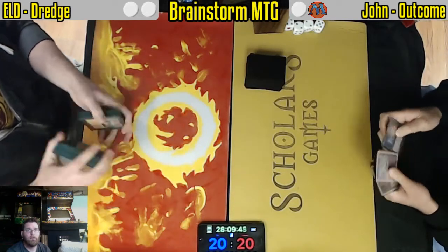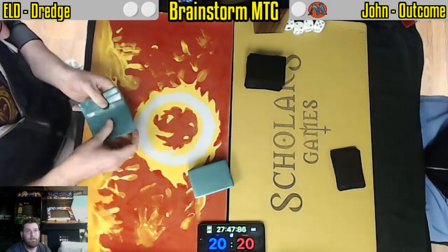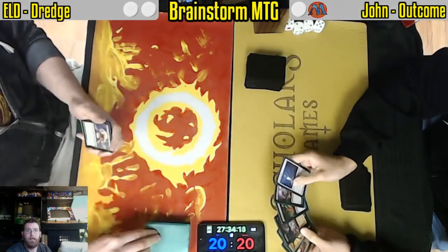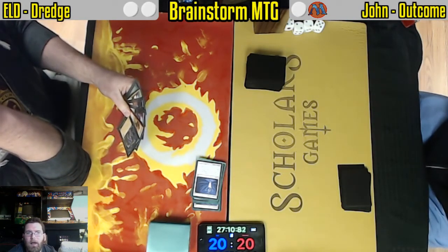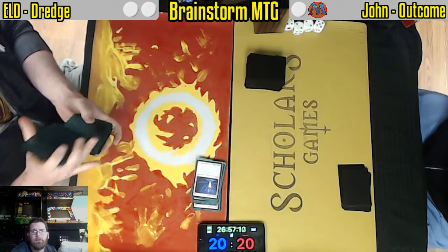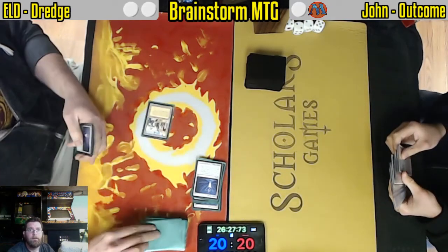Seeing Gurmag Angler and Hollow One but no Bazaar of Baghdad — that hand is going back. Anytime there's hand selection, there's one binary criteria: is Bazaar there? Serum Powder allowing for a free draw-six, and another draw-six. This one has Unmask and Ingot Chewer but that's not going to be good enough. Mulling down to five after getting the turn one. At least going to get a turn — and there's Bazaar.